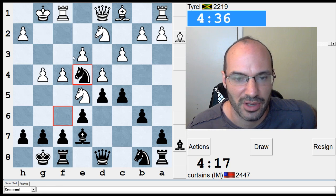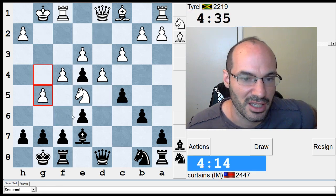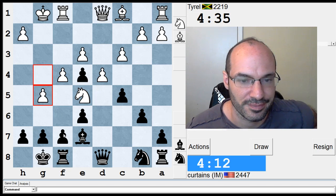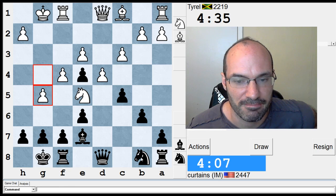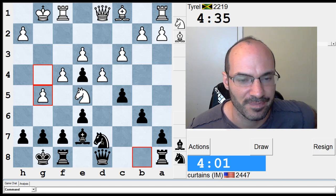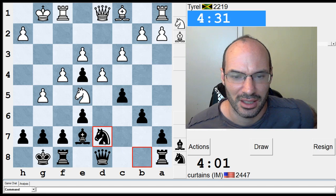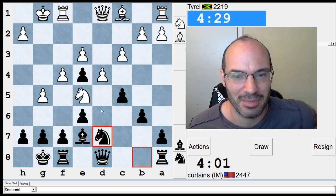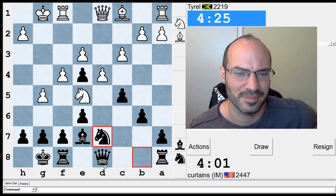I'm gonna do this before he goes queen f3 and stops me. I was thinking f6 — and he takes. Knight c6 or knight d7, I don't know. I don't mind knight c6 that much. His bishop is worse than my knight. The downside is I might lose the e-pawn — I was probably really lazy there — but I can go f5. It's not the end of the world.